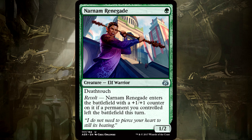Narnam Renegade is 1 mana for a 1/2 Elf Warrior with Deathtouch and Revolt. It enters the battlefield with a +1/+1 counter on it if a permanent you controlled left the battlefield this turn. A 1-mana 1/2 with Deathtouch and Revolt — this card does so much for 1 mana. Deathtouch is a broken mechanic and alone makes this a problem creature. Revolt is great and adds nice value, especially when you draw it late game, but the Renegade has enough built-in power to be impactful all by itself. It's a solid uncommon.